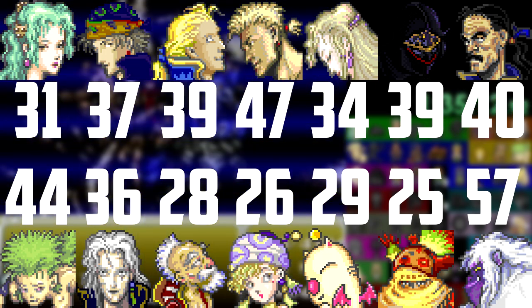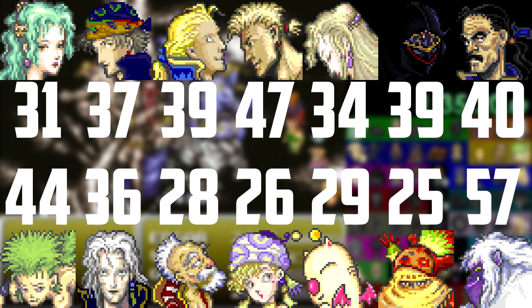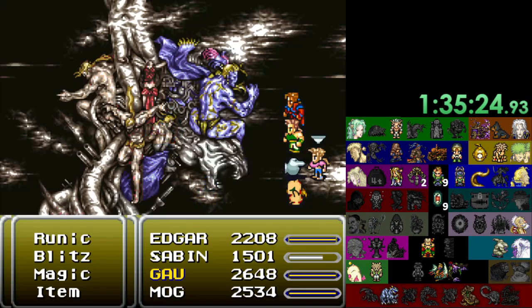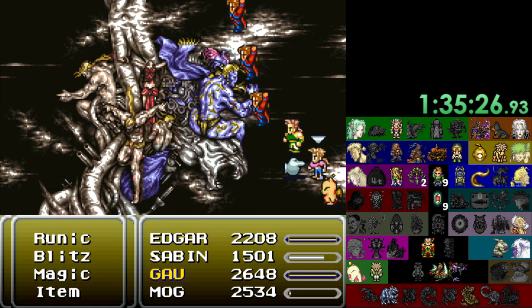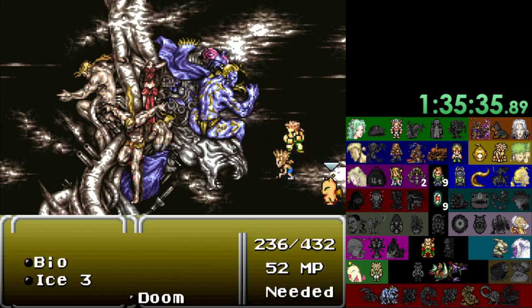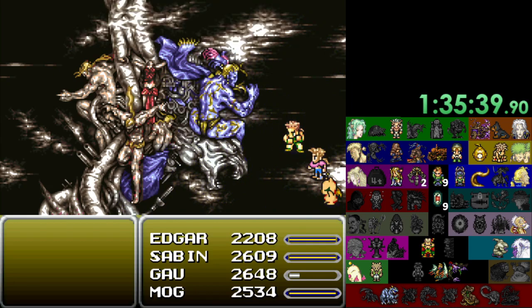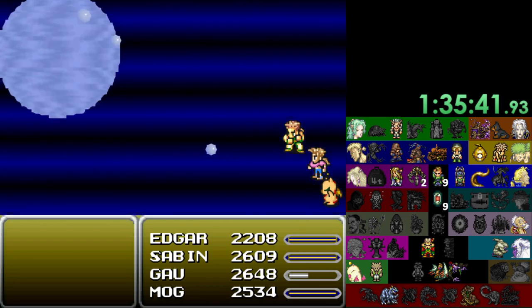Since Umaro is an auto-berserk character with a tiny equippable pool, depending upon the flag set I usually don't use Umaro outside of not having any other options or for trips to the Coliseum or Fanatic's Tower. For Esper bonuses, consider the strength plus or speed plus options depending upon if you're using Jump, and use the HP plus bonuses for a Valiant Knife or Atma Weapon user. Aside from just the strength stat, if your character starts with an ability that uses the physical damage calculation, that will also play a factor in your decision.